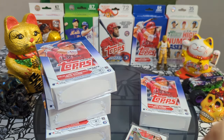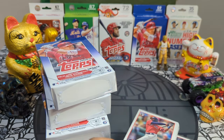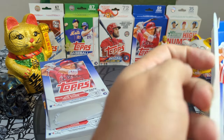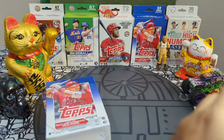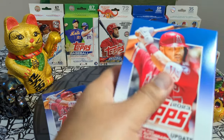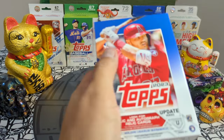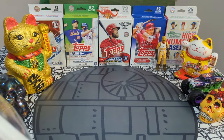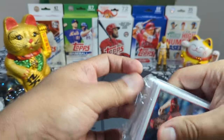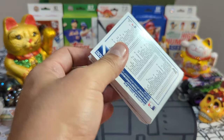Hangers are bangers — I know the checklist isn't the greatest but it's still a solid product. They've got all sorts of good rookie debuts and the chance to get hits. This wasn't highly produced so there's not a lot of boxes out there, way less than Series One and less than Series Two. Looking for Zach Neto, Yuri Pérez, just to name a few. Let's get into it — eight hanger packs, rip rip rip, Lucky Peter Studios!